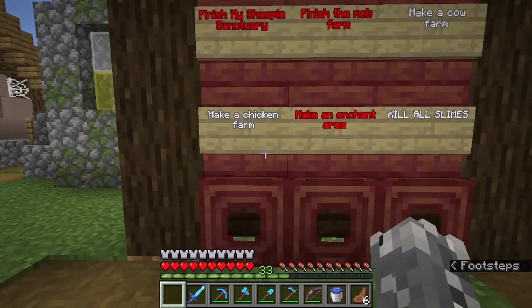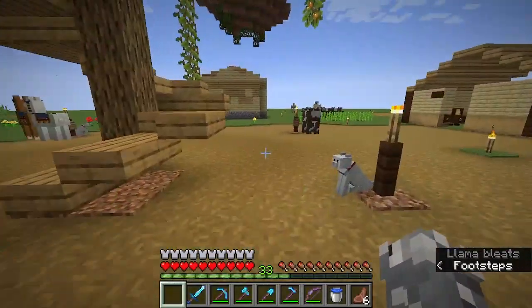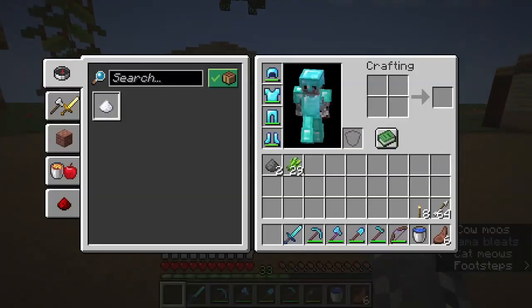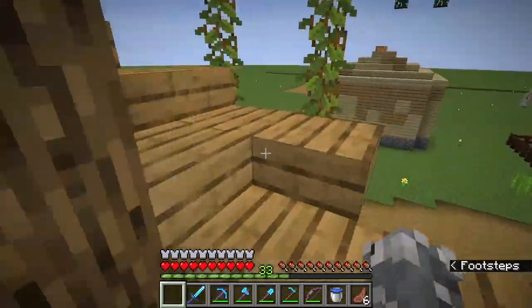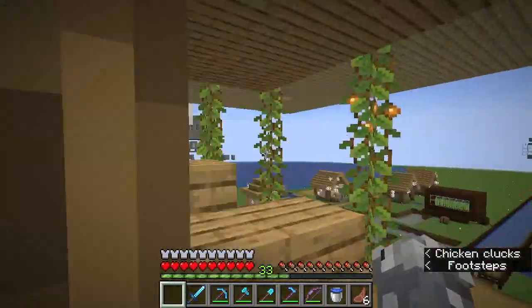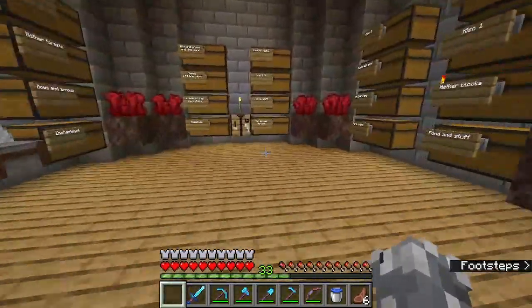Something not on our to-do list is to upgrade our sugarcane farms, because we have a lot of librarians and cartographers that we need to trade with, but we have a pretty pitiful amount. Plus for enchanting, we really just need a heck of a lot more sugarcane. Now let's really go look at that thing and throw this stuff in the chest.